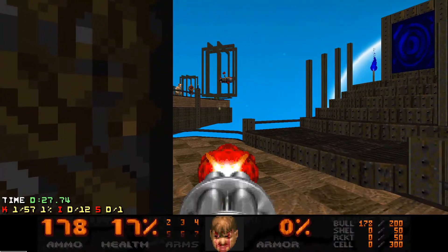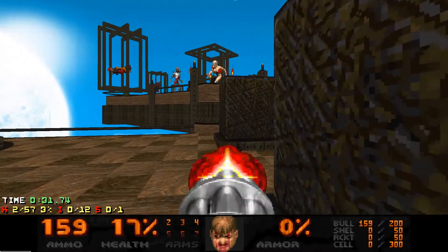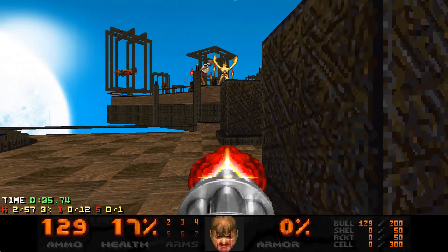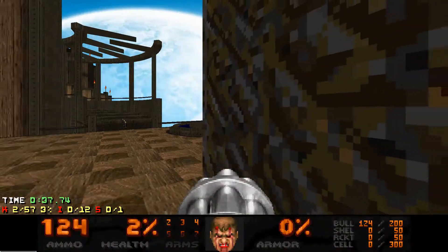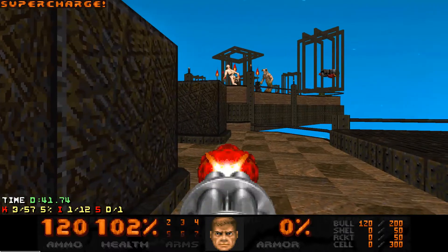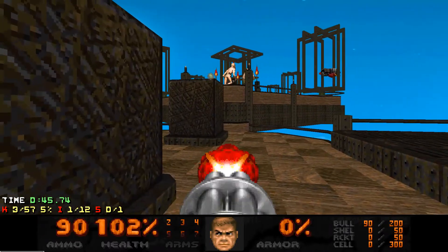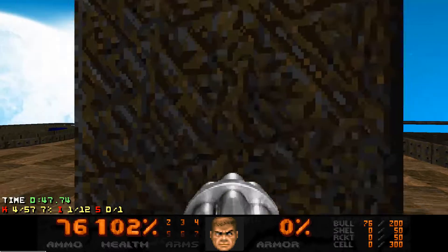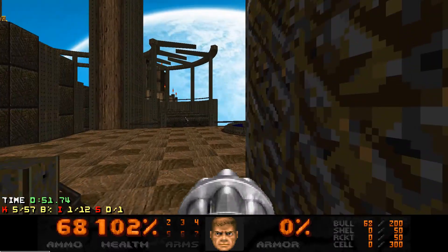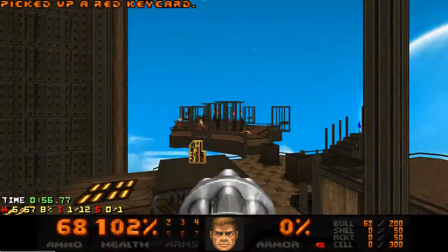Sometimes you just have to get zapped. Then I snipe out everything in the vicinity of me, except for the hell knight and revenants — I'll get them later. I want to hug the inside of the squares over there because of one specific reason: it will stop the chaingunners from getting alerted.